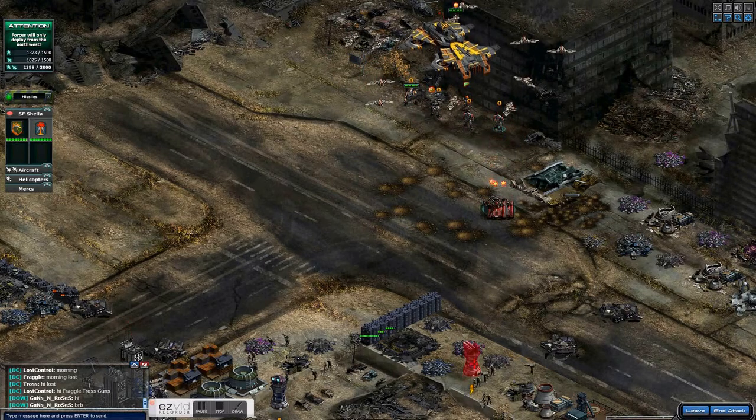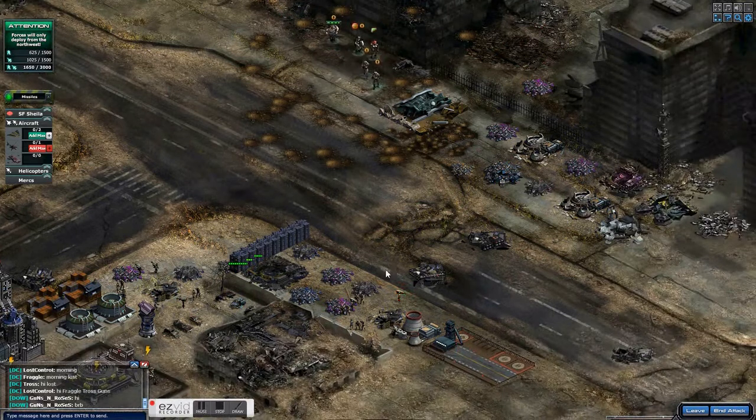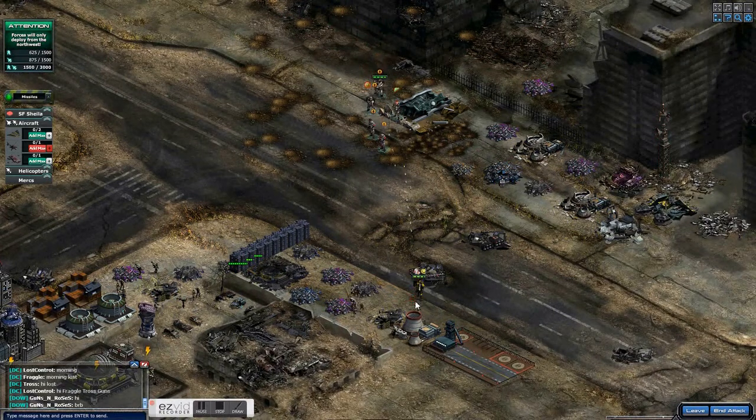Underneath that tower there's another special forces unit — I believe it's a lead operator — and I killed him when I shot the tower. I do back up and become invisible again, otherwise you'll take a couple of shots. In this case I got out without any damage. Now you're going to take out a couple more lead infiltrators — there's one there and two over by the CC.